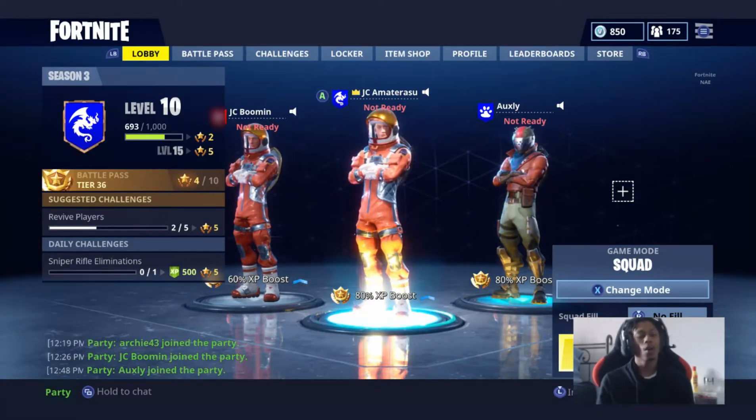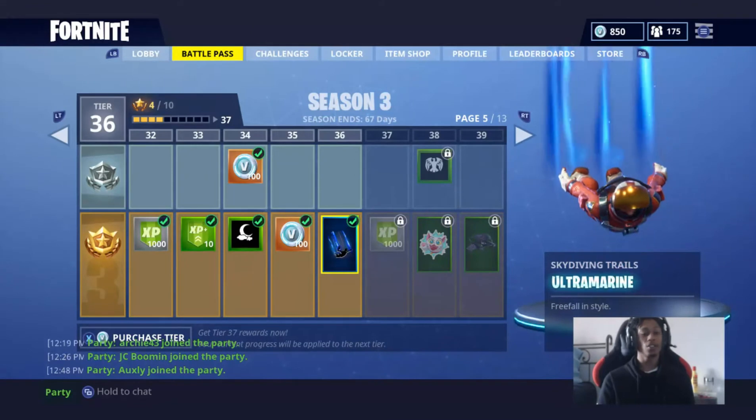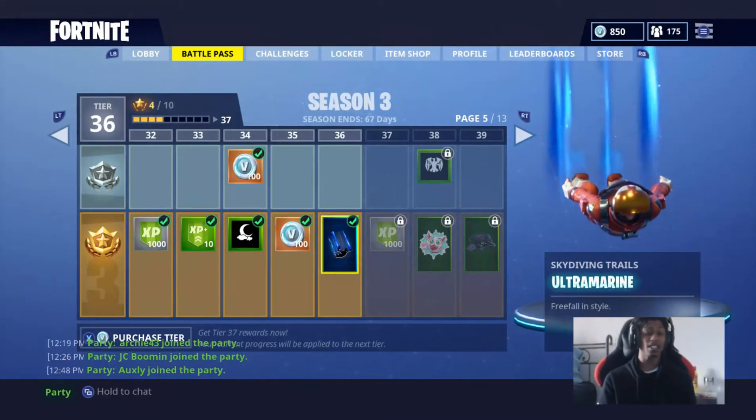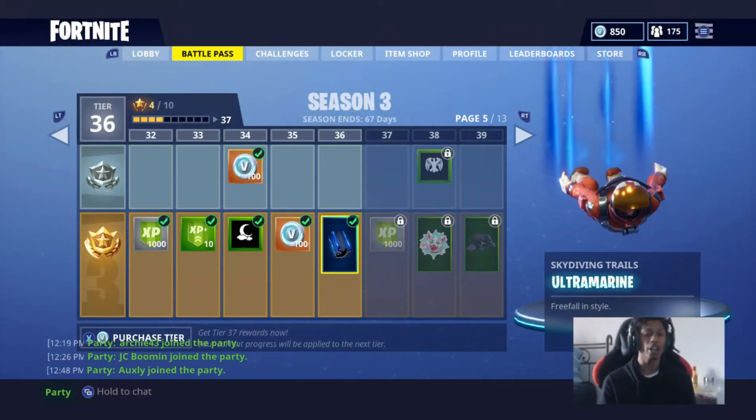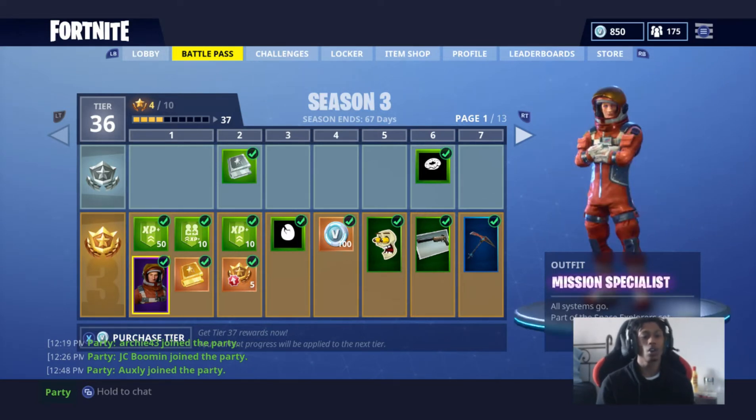What's up guys, we're back with a brand new video on Fortnite Season 3. Version 3.0 is out — everything's new. There's a brand new whole listing of tiers, up to 100 tiers now. There's a deal where you can buy with 2800 V-Bucks — you get 25 tiers and the battle pass with it, which I did. I'm already tier 36.